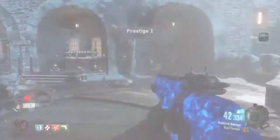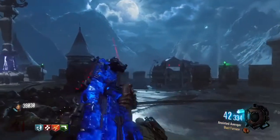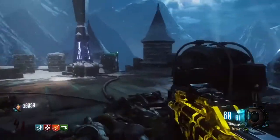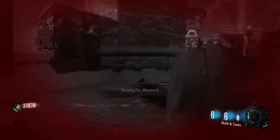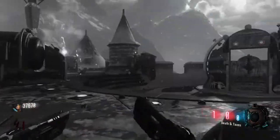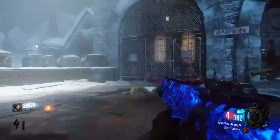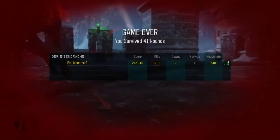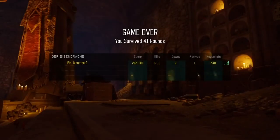Getting into the tactics, I think the best one is to use this location right here and simply perform the zombie train. That's the best tactic, and I got to round 41 ladies and gentlemen. But after several minutes during round 41 I did go down, which kind of sucked — but I was satisfied with this round. I decided to just down myself as I didn't have Juggernog, and one or two hits and you are going down straight away.